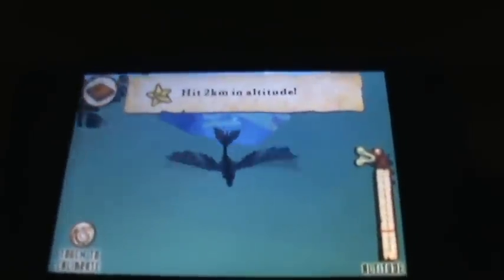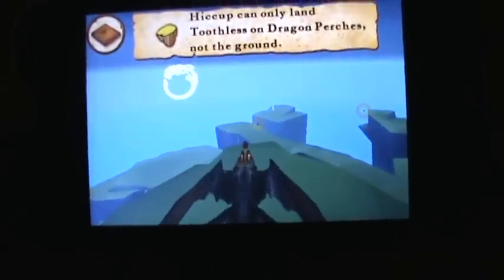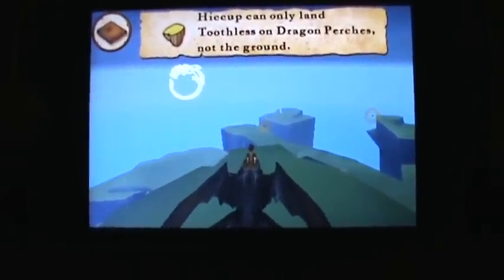There we go. Nice. Hiccup can only land Toothless on the dragon porches, not the ground.